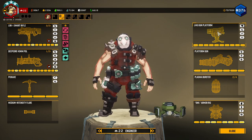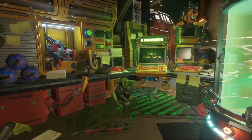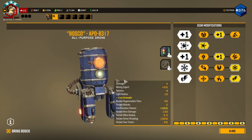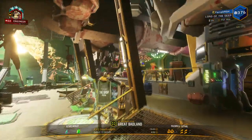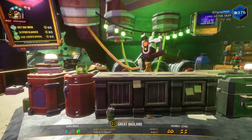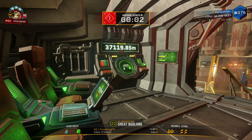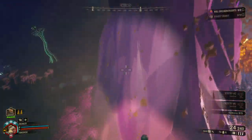For grenades I'm taking plasma bursters. I have two sentries and my platform gun has a bunch more ammo. For Bosco I'm taking all revives, crow grenades, and electric bullets. I think that's Slayer Stout — I'll take that. And if you guys like these videos, consider subscribing; I'd appreciate it and I want to continue doing these in the future.